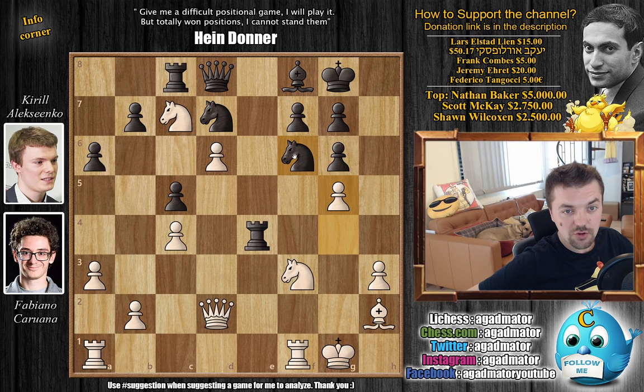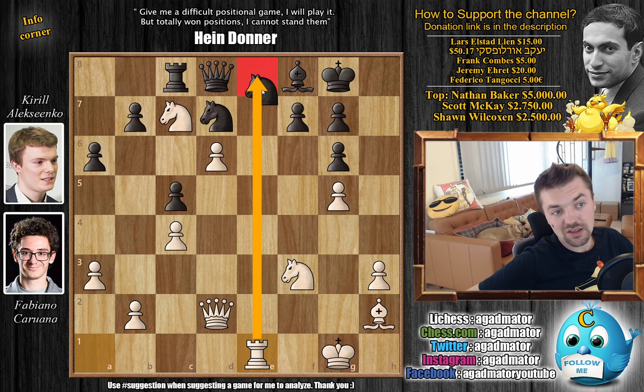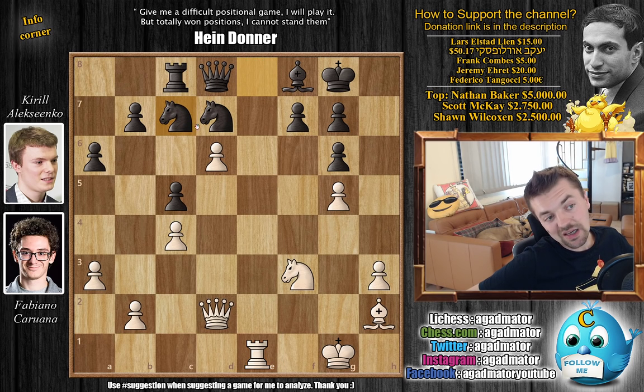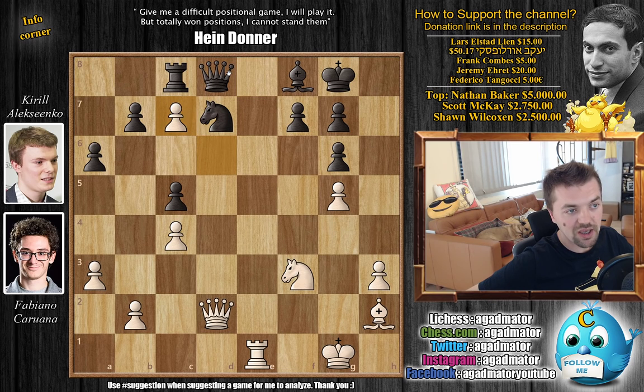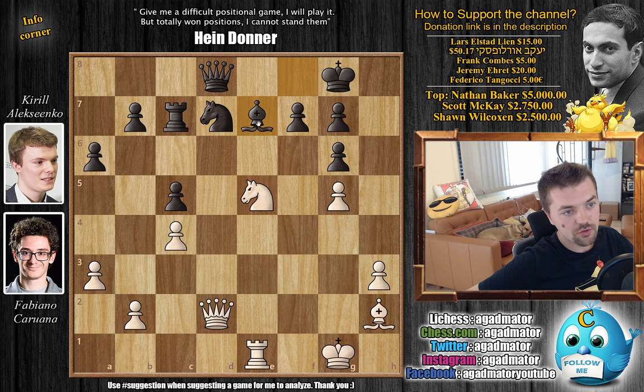Let's say knight to e8 — now rook f to e1 threatens the rook, and the rook cannot move because the knight hangs on e8. Say captures, captures, and again the threat returns. You don't have good squares for the knight; you have to go knight captures on c7, and it's a terrible position for black — pawn captures, the queen has nowhere to go, you have to give up the rook. But white doesn't even have to capture the rook — white can just go knight to e5 and win the piece. The knight cannot move, the queen is under attack, and there's not much you can do.